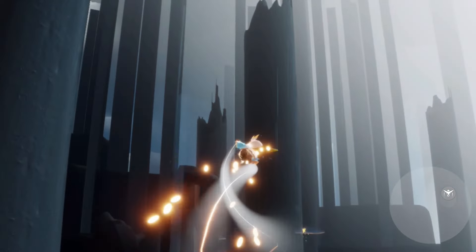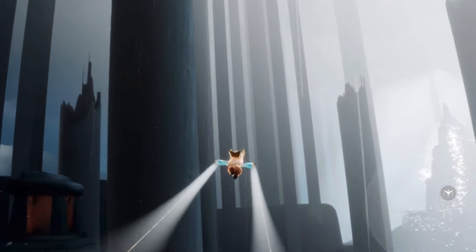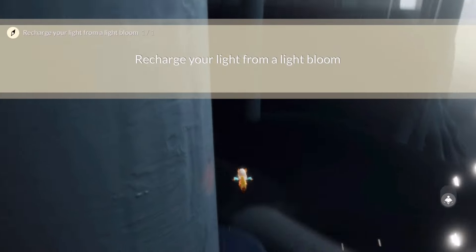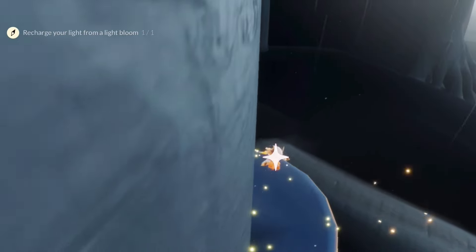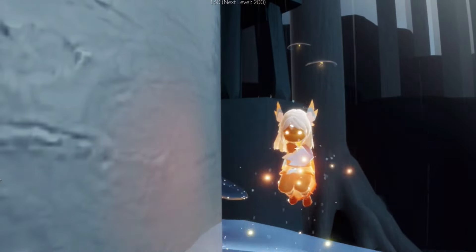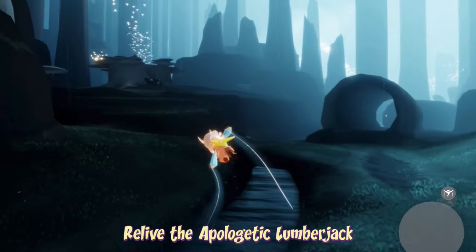To recharge our light from a light bloom, first we have to use all of our flight — make sure you have absolutely none left — and then land on one of these little glowing mushroom things. That is all we need to do, just make sure you have no flight before you do that.